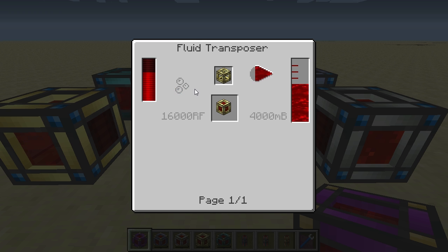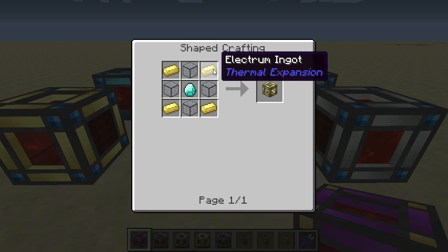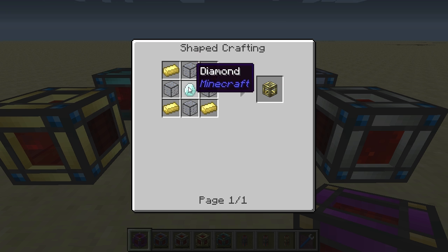The redstone energy cell frame has to be obtained by transposing destabilized redstone in the fluid transposer into an empty redstone energy cell frame. That cell frame can be crafted using four electrum ingots in the corners, four pieces of hardened glass in the outer center spots, and a diamond in the center.